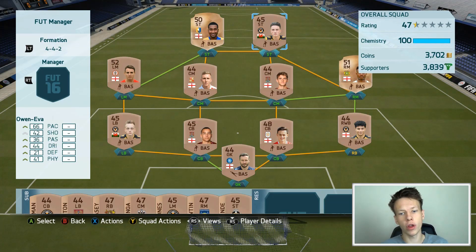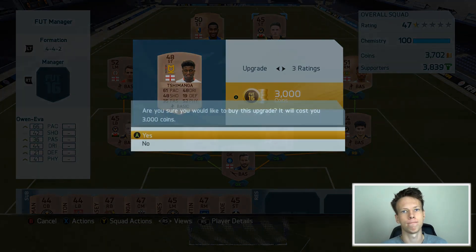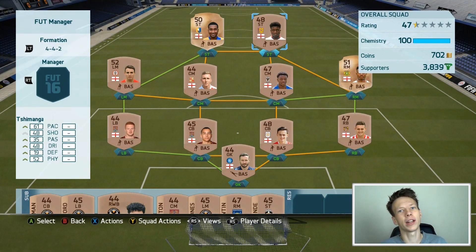Time to upgrade the team. We're upgrading Evans because one of you guys suggested a 52-rated striker with 3-star skills and plenty of pace to be the partner of Dwyer. We're upgrading Evans 3 ratings and upgrading him into Simanga. With that, we're ready to jump into the next match of the episode.